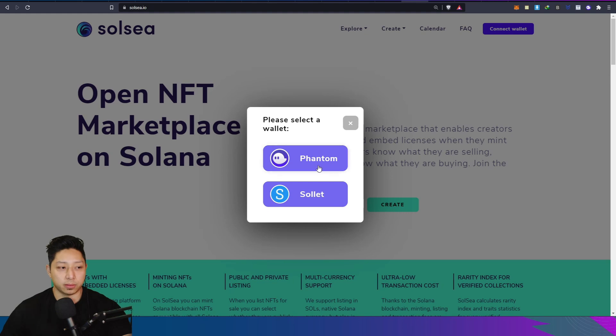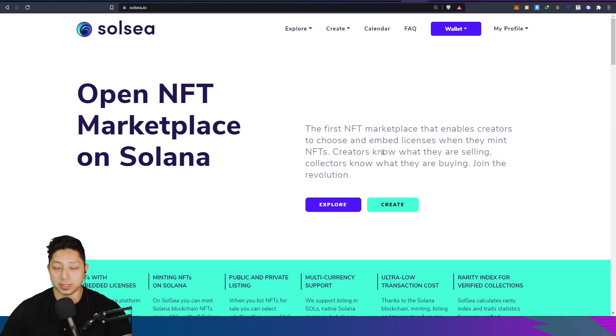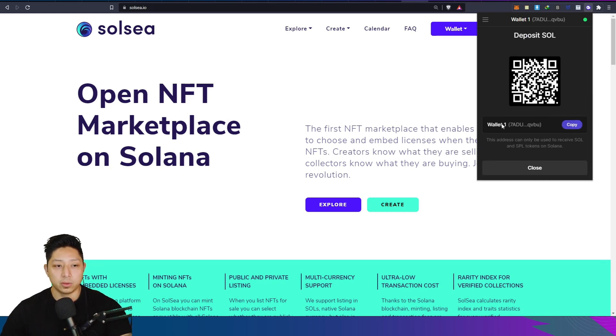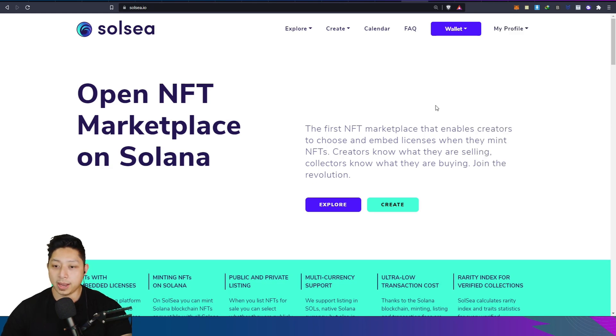First things first, you need to connect your wallet. Phantom is the wallet of choice for the Solana network, so you just download that extension from the Chrome store. You want to send some Solana over before you start minting or doing any transactions because it's going to cost you some Solana. You click on receive and it will give you your wallet address. What I did was punch that into Binance and send some money across - it cost me about $0.60 to send a bit of Solana, which is far better than Ethereum.